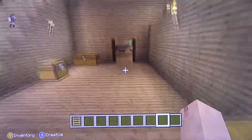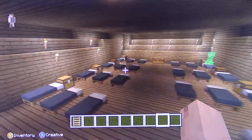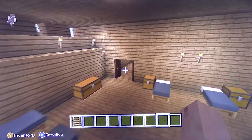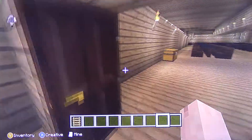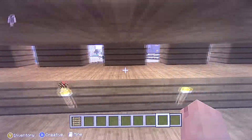Over here in the back this is the quarters where they all sleep - full of beds, chests and whatnot. Got a couple windows - these windows are real, they actually go out and you can see outside. Those are the windows that we saw in the beginning.